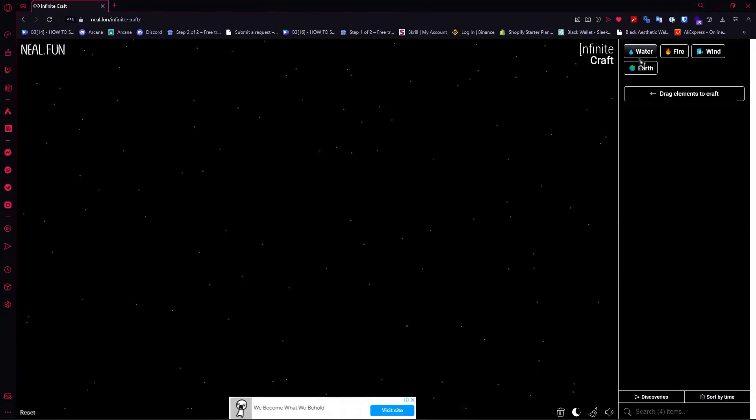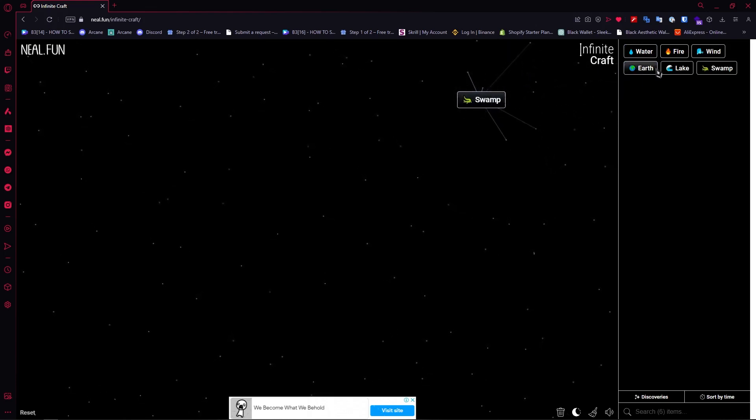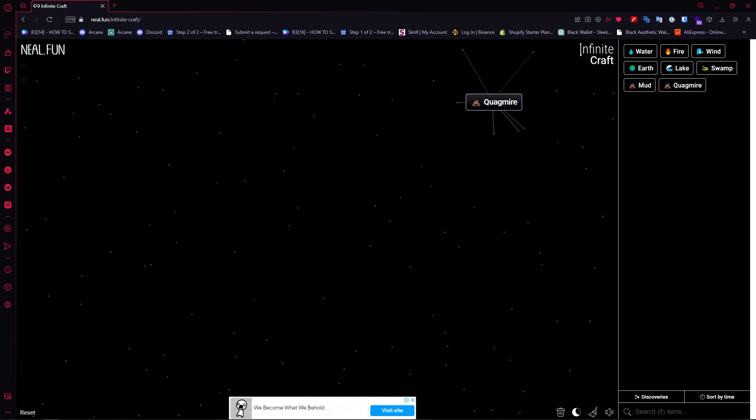The first step is Water plus Water to create Lake, and then you want to add Earth into it so that you get Swamp. Then go for Earth plus Swamp to create Mud. Finally, add Swamp into Mud to create Quagmire. So that is basically it.